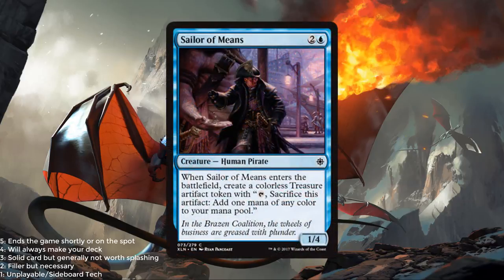Sailor of Means — blue and 2 for a 1/4. Enters the battlefield, you get a treasure. It's fine, nothing amazing, but certainly fine. Give it a 2 out of 5.